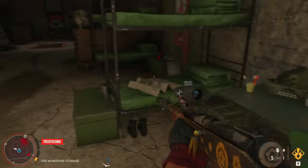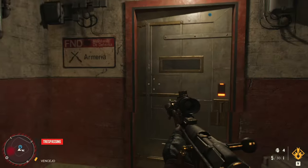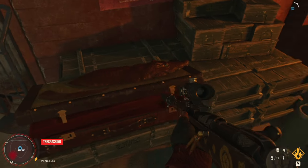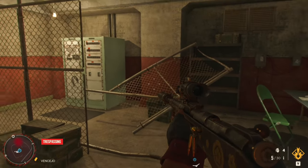Turn right and there'll be a key on this desk. Once you've grabbed the key, head down the ladder and you'll use the key to open this door. And right in front of you is the crocodile chest — or crate, whatever you want to call it. Open it up and you'll get the El General.